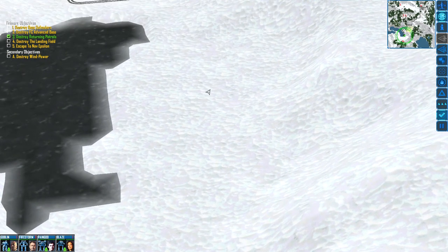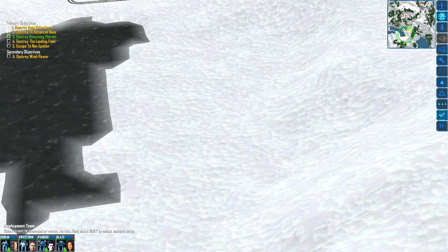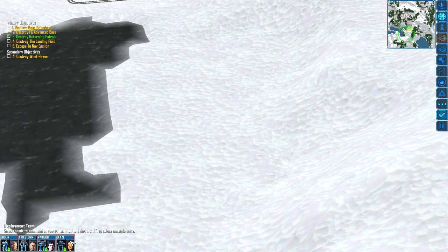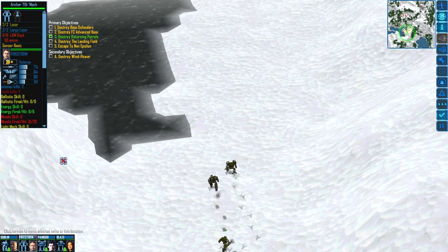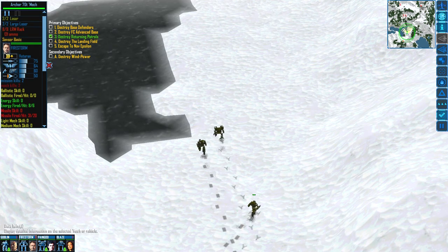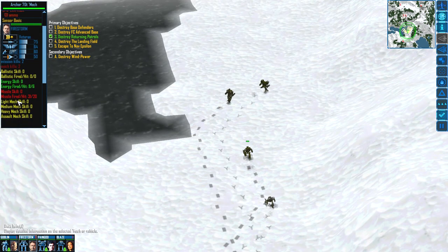We're just doing a quick tour of this map anyway. Down here you can see Firestorm got two kills, Goblin got one kill, Blaze got one kill. Love that - it's so detailed. Look at this: mech kills, mission kills, ballistic, energy, missile stats. 31 fired, 20 hit.